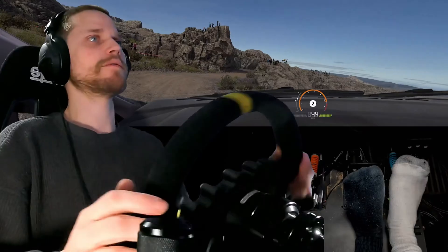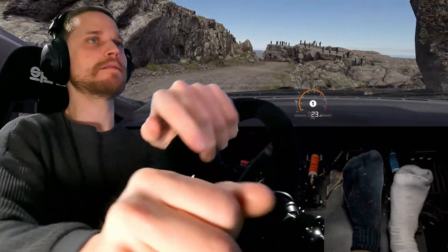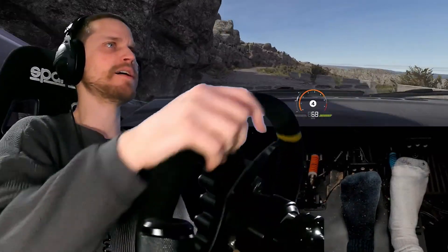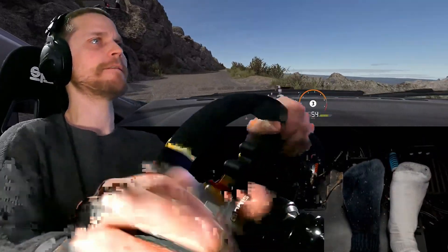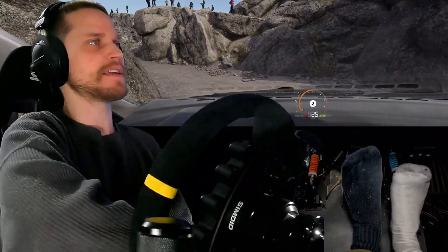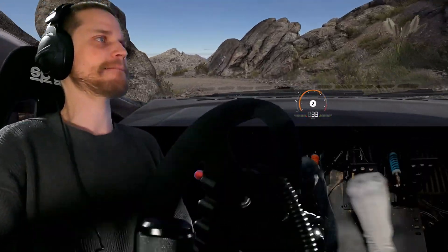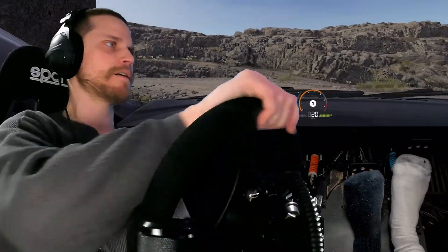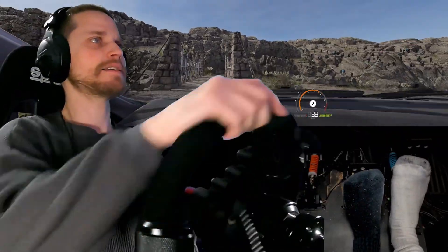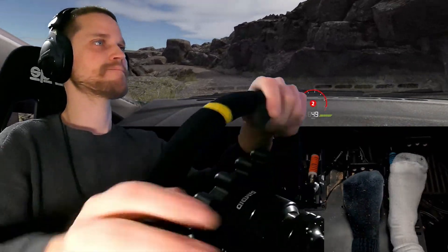He supposedly reduced the extra grip while braking — I think it was an exaggerated effect baked into the game code, so he altered that or turned it off. It's hard to tell unless you do it back to back. Something different is going on. It sounds like I have a flat tire. Right four into left three, and helping left into right two for left two.